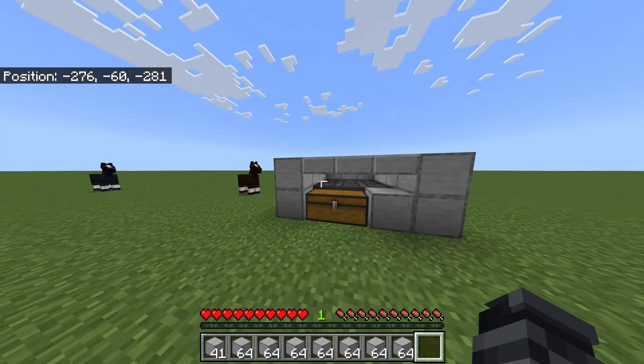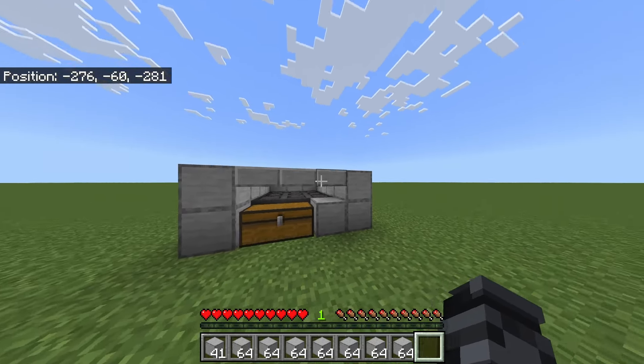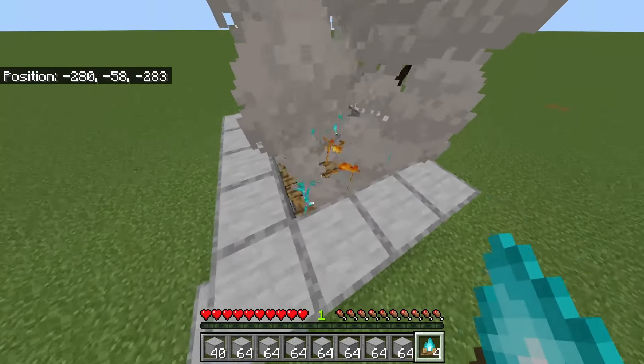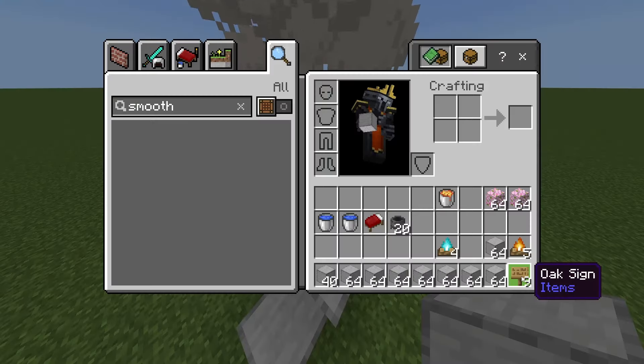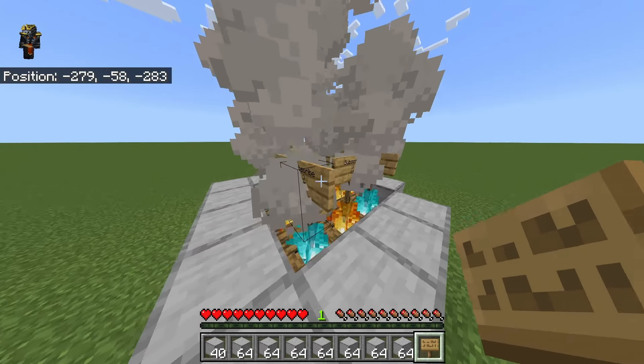Fill in these two corner blocks and place three slabs like this. Come back up here and place your regular or soul campfires on your nine hoppers. After you place your campfires, grab your nine signs, crouch, and place your nine signs on top of your campfires.